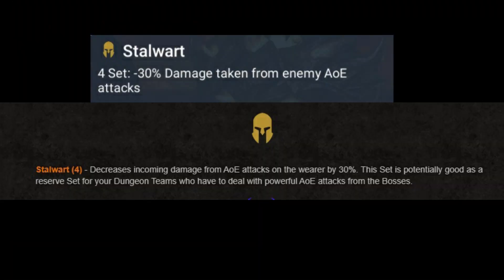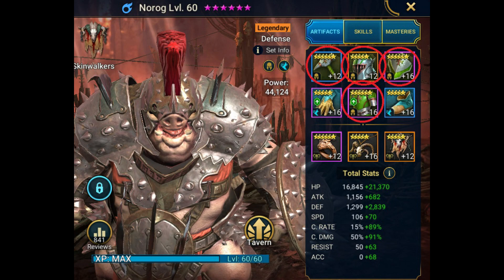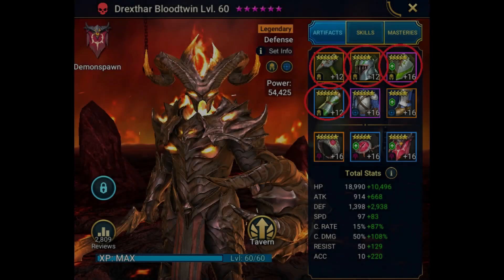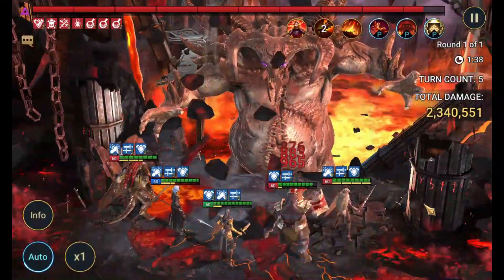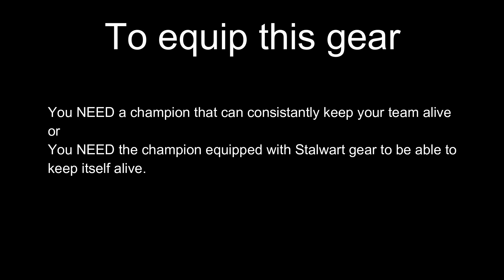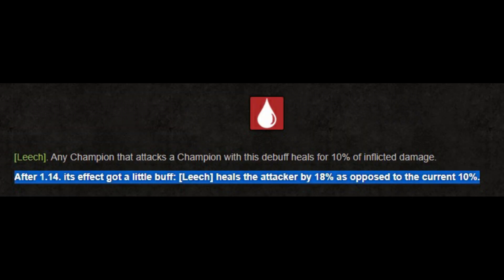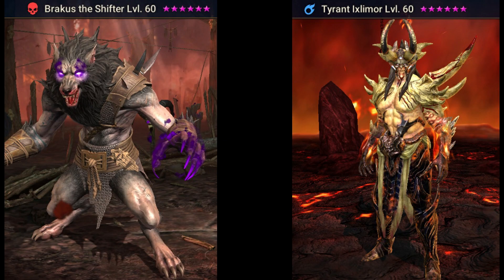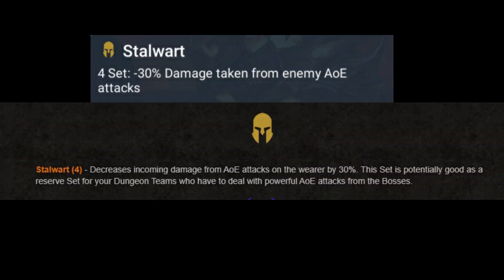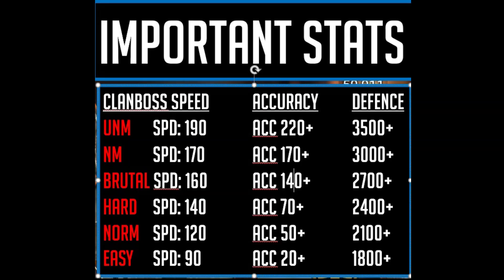For the next set, some champions will use the stalwart gear. The stalwart set will mitigate 30% of the damage coming from AoE attacks. This set is really useful in clan boss because two of the clan boss' attacks are AoE, so with this gear you're going to be mitigating a lot of damage. However, to run and use this gear, you either need a viable champion on your team that does a consistent job keeping your team alive — an example is Bad Elkazar — or you need a champion that can put up a leech debuff so all your champions can attack the clan boss and gain life, or a champion with lifesteal in their kit, like Brockus or Tyrant. Stalwart can be used in all stages of the game, but is often used during endgame when your team has met stat requirements and is looking to mitigate even more damage through the gears.